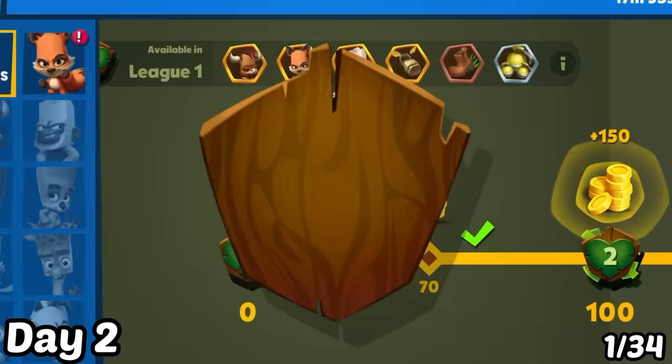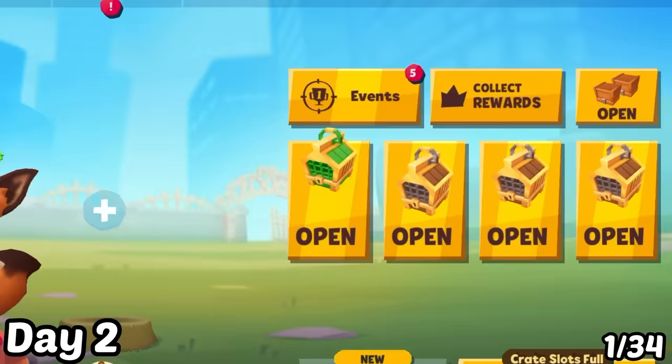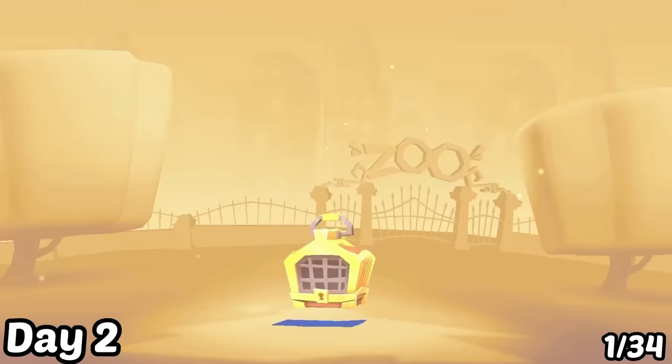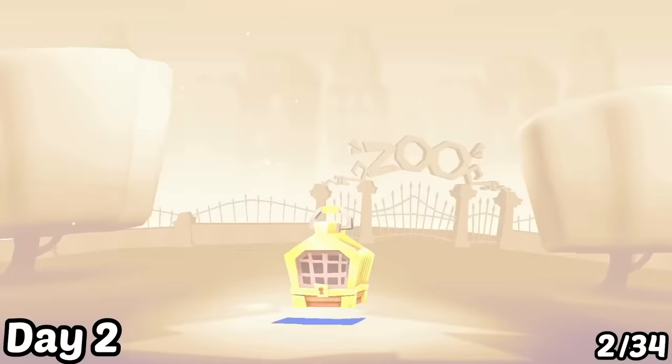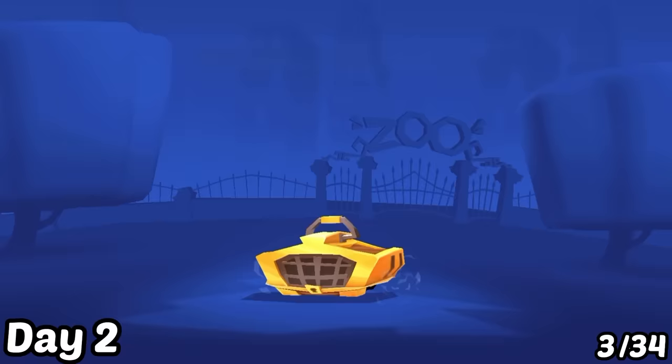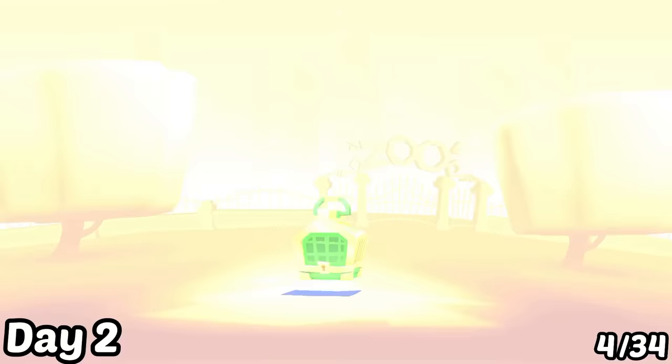Day 2: I reached League 5 and got Nyx to Grandmaster 1. All of the crates are ready to open. I open the first gold crate and get a new character, Yara. The next gold crate gives me Bruce. The third gold crate gives me Molly. For the last emerald crate, I wait a couple of seconds and tap on it — it gives me a new character, Buck.